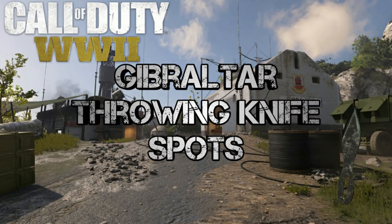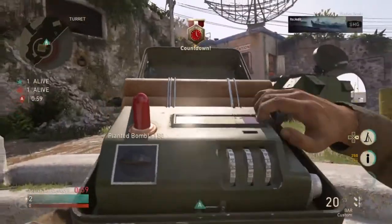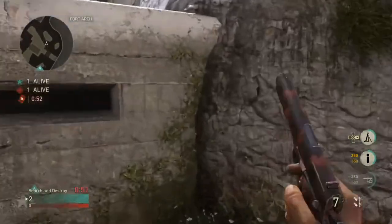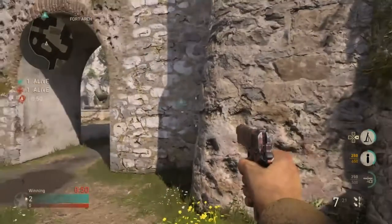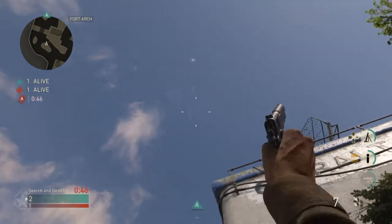Anyways, let's jump into the video. For the first spot which is A, you're going to plant on the long side, then come over to this corner. When you get there, aim straight up over the bomb site and throw your knife when you know the enemy's defusing for a really nice aerial kill cam.